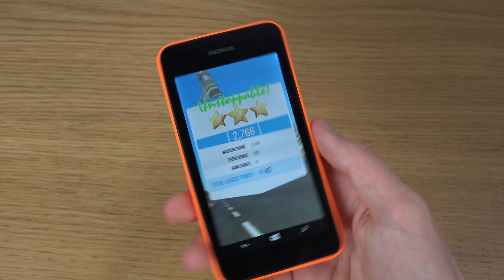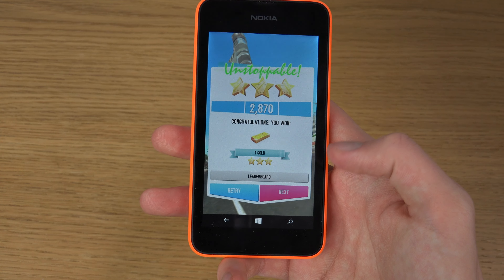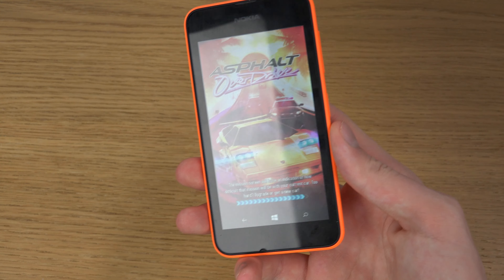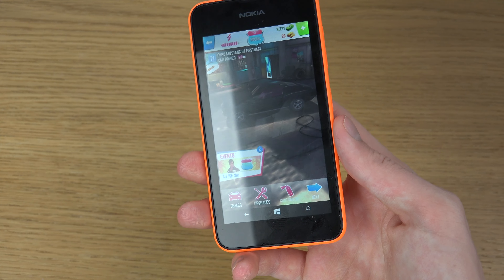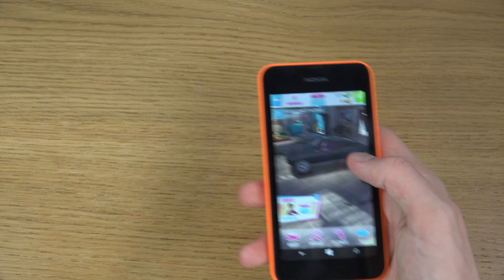Now we do have some bad things of course with this phone. The display, for example, is really not that impressive, especially compared to newer Lumia devices — like the Lumia 735, which has a way better display.